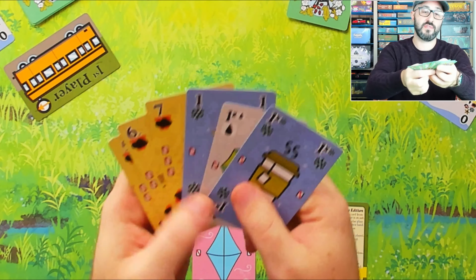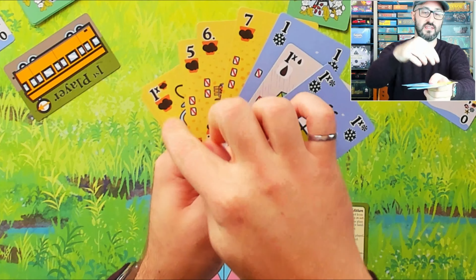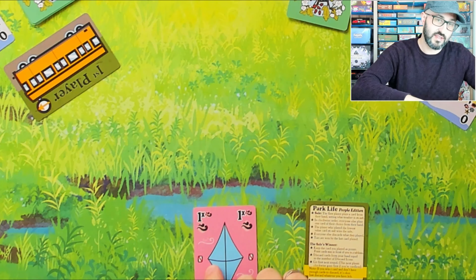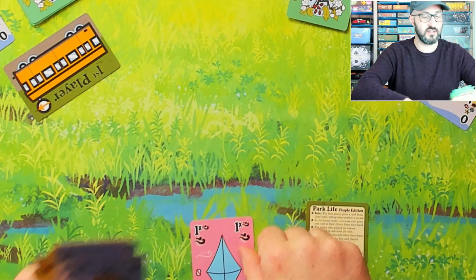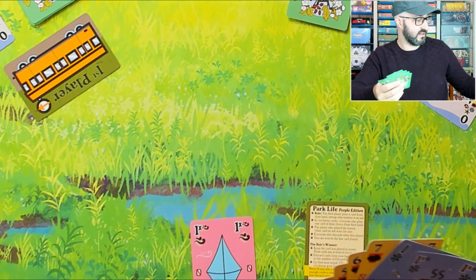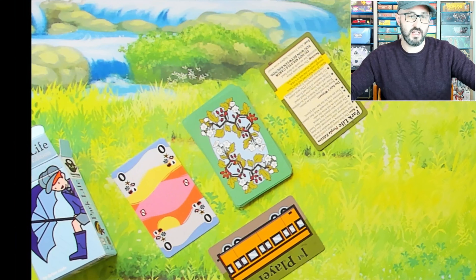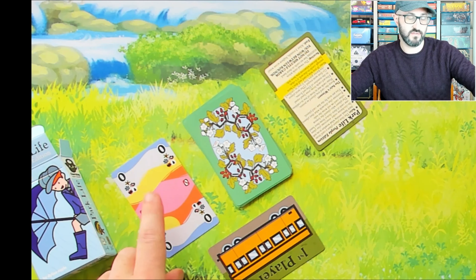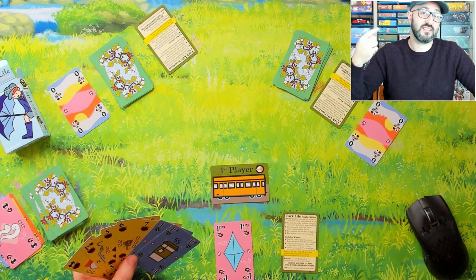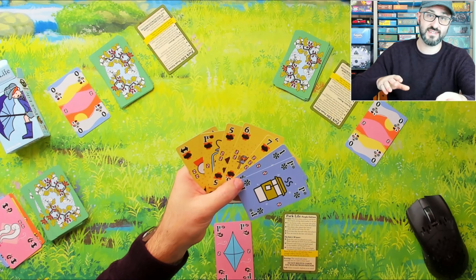There is one other thing that happens whenever you win a trick, and that comes down to the icons on the sides of your cards. These represent how many cards you have to discard whenever you win a trick. Because I won this trick with this card, I now have to discard one card from my hand. Rewinding back to the other players' turns, one player would have had to discard one for playing their card, and the other would have had to discard one for winning their card.